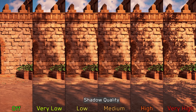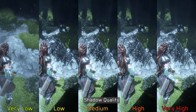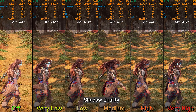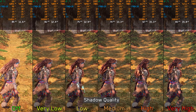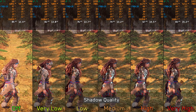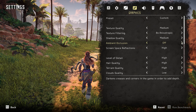Shadow quality adjusts the resolution and quality of the game's shadow maps. Very low, low, and medium look almost identical, though medium slightly reduces shadow flickering. Indoors, very low — similar to the off option — disables shadows entirely, while medium provides a noticeable improvement over low. Performance-wise, shadow quality is one of the most demanding settings: going from off to very low costs ~4%, to low 10%, medium 13%, high 21%, and very high 23%. I recommend medium.